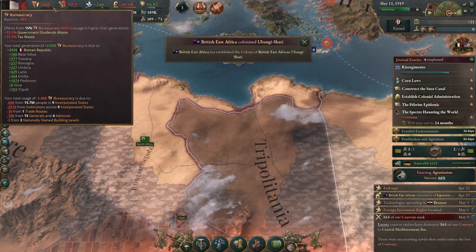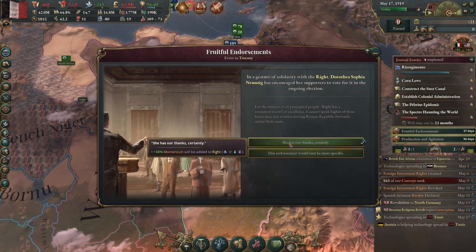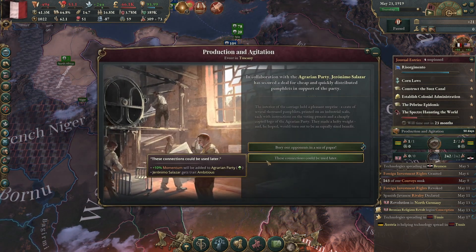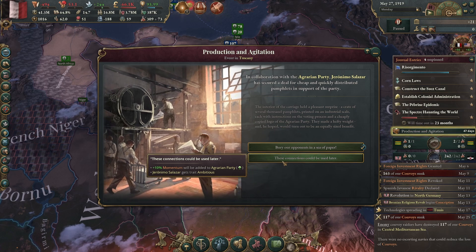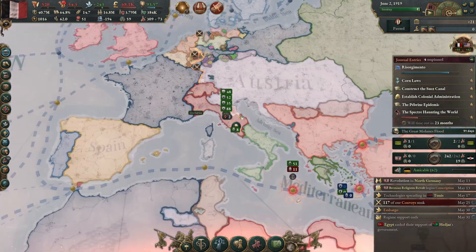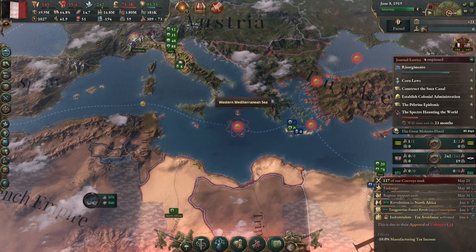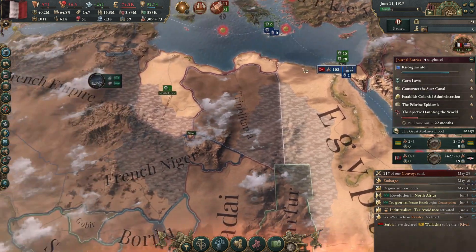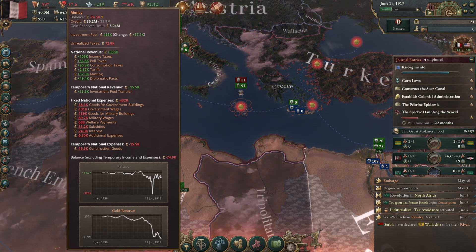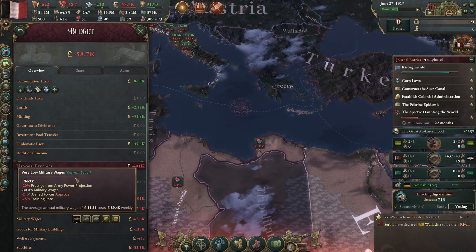Nice, one trade route. Generals and admirals are eating a lot. That's going to go ambitious. I feel like we're so close to hitting the form Italy button. We've only also — time is running low. We can't do much with the economy in tatters because of my government military wages. Is it time to slash those too?